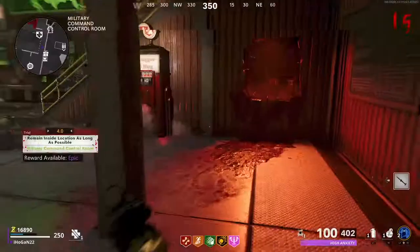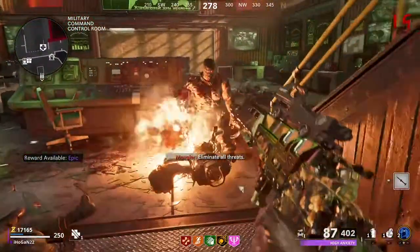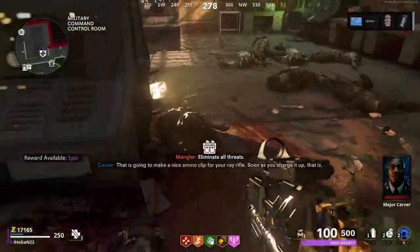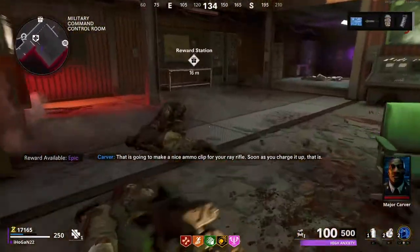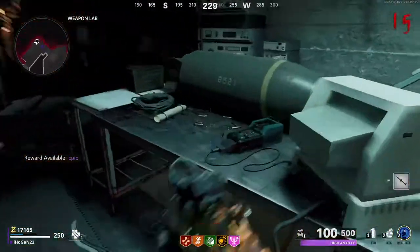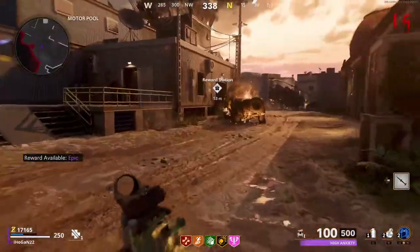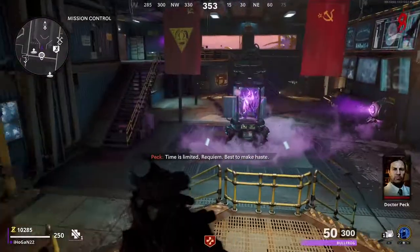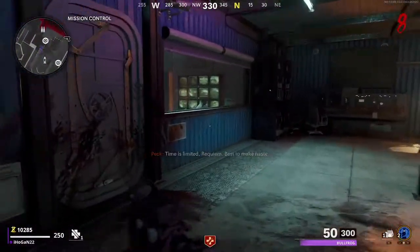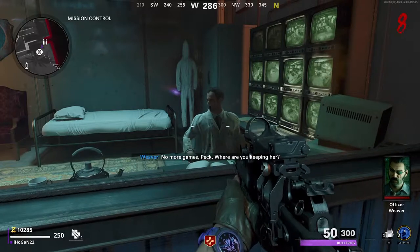The very last part of the Wonder Weapon is to shoot off the arm of a Russian Mangler. Shoot off the arm and it drops the part for you. Russian Manglers only start spawning around round 15 or so, so you need to wait until then. Take that part, go to the Weapons Lab, pop it on the desk on the right-hand side, and it will charge up for two rounds. Alternatively, you can get the Wonder Weapon out of the box or by completing trials for a legendary drop.